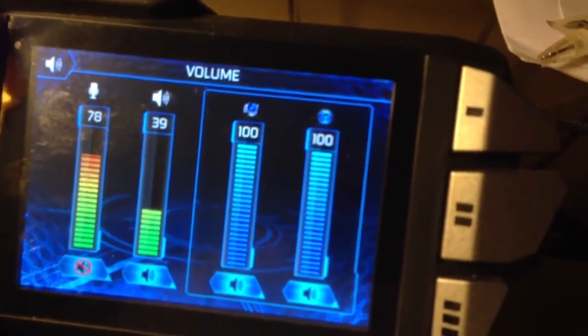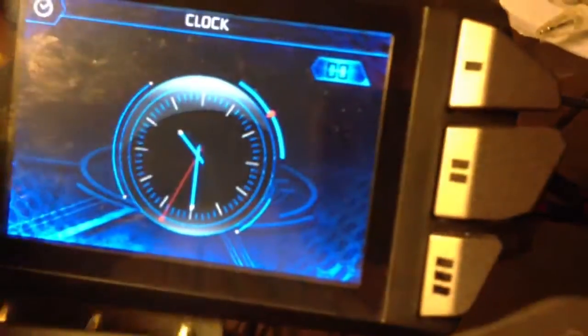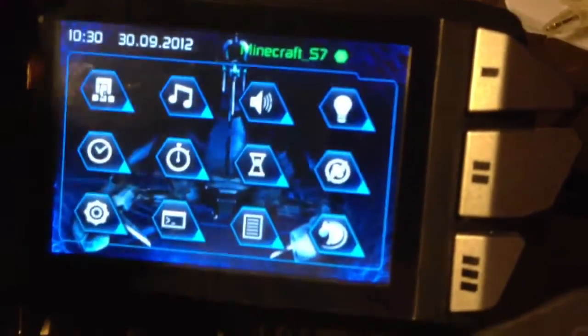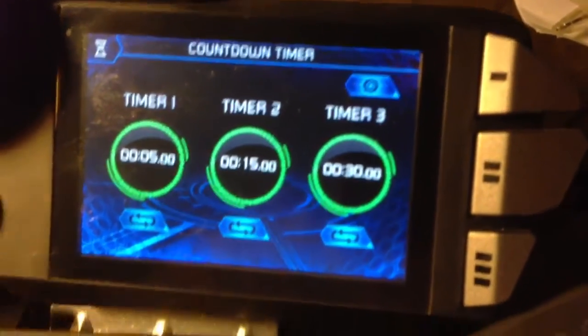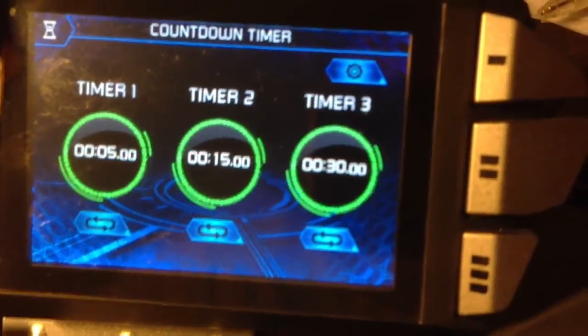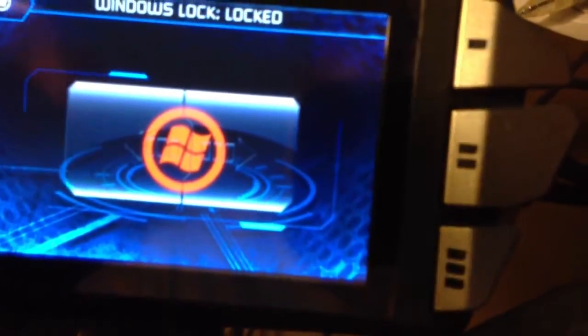The module includes a clock that can be either digital or analog, and a stopwatch so you can track how long you've been playing. There are also three cooldown timers, which are configurable for any time increments — for instance, they can alert you when a weapon is going to spawn in Halo or a care package is about to drop in Black Ops. There's also a Windows lock button to disable that key and prevent it from interrupting your game.